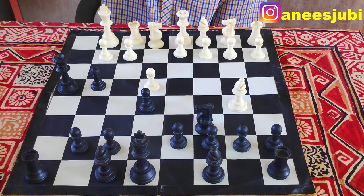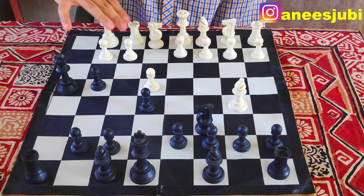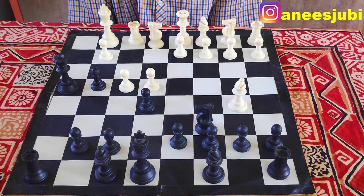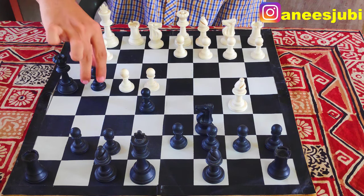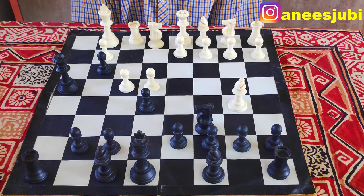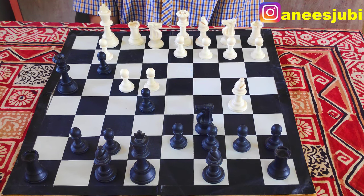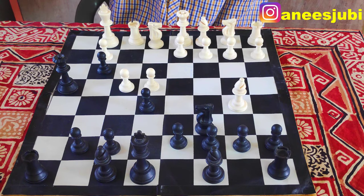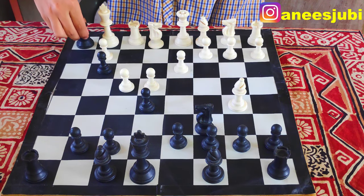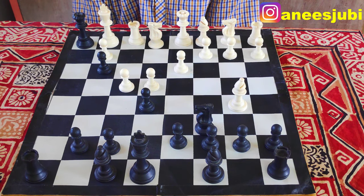White checkmate is happening. The only move for white is to create space. The route is to play F4 to create escape space. After F4, we will play our rook to G4. After G4, there is no escape here for white, so there will be checkmate here. If white plays otherwise, there will still be checkmate here.